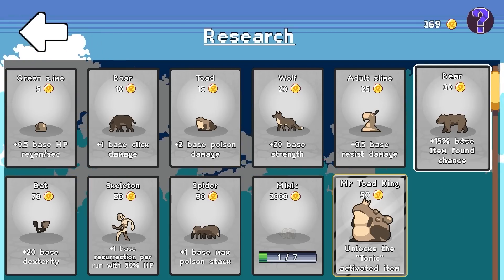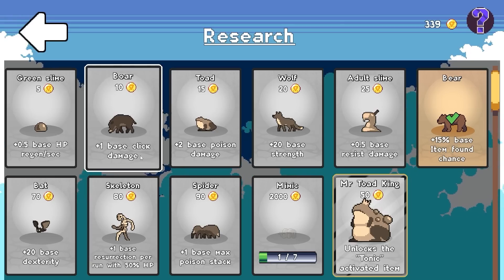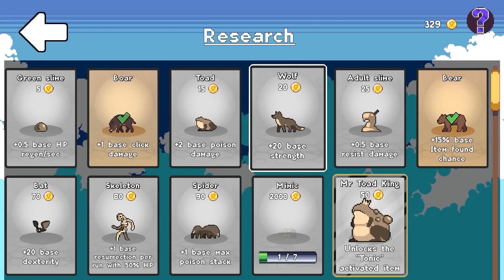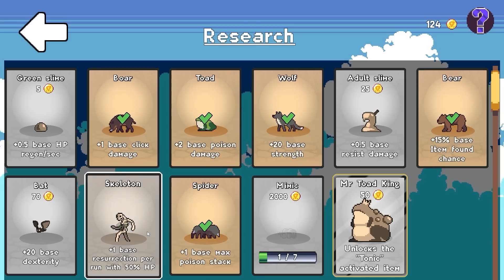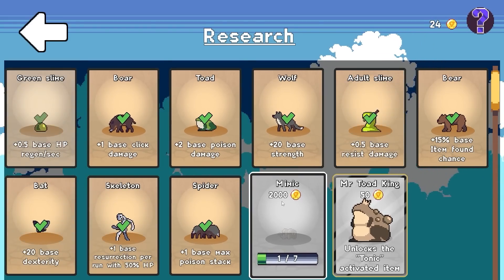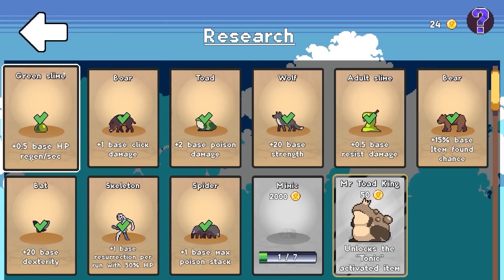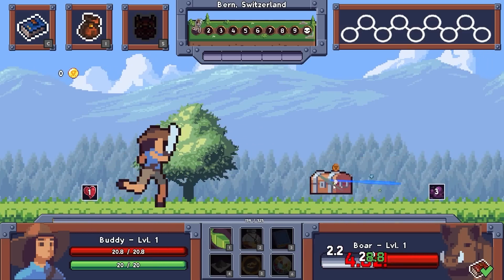Plus 15% base item found chance. Great. Plus one base damage, plus 20 base strength, poison damage. Oh, this will actually give me a resurrection. Dexterity wouldn't hurt. I think I could probably buy most of these, except for mimic for 2000. Oh, and Mr. Toad, but we got lots more base damage now. Okay, so let's try that again in a less stupid way, plus we have a resurrection. So if we run legendary gloves — why did we start with legendary gloves? I'm not complaining, I'm just impressed that happened.